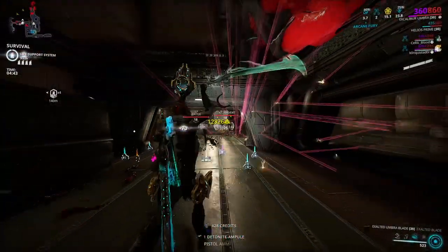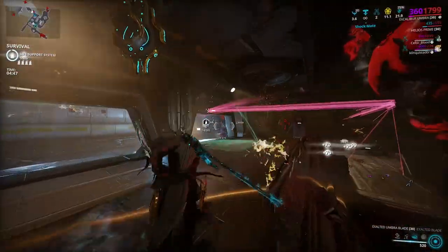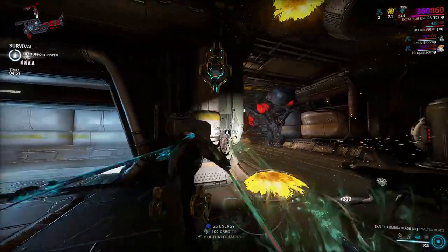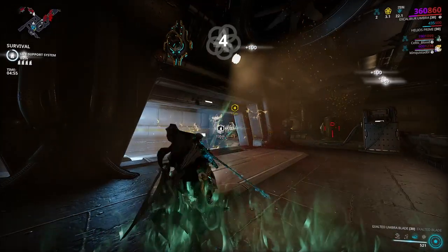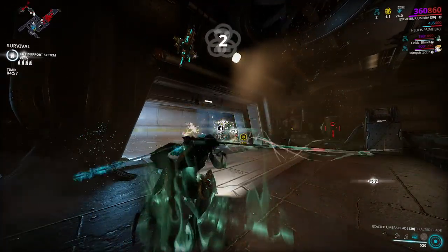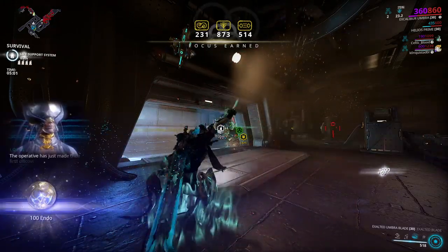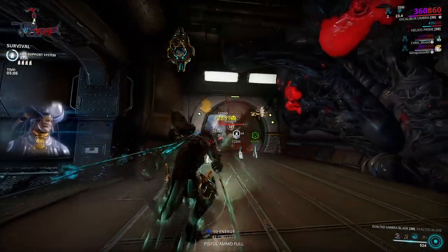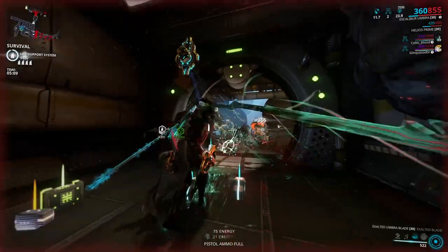You can always go to Deimos and run isolation vaults on the Necrolisk. I'd recommend that mainly because isolation vaults are kind of a mandatory thing you'll have to do in the Necrolisk if you want to get a Necromech. It's not going to be the fastest way, but you can get really lucky and get a ton of Orokin Cells. Most likely you won't get a ton, so I'd stick to those other methods unless you just want to farm up for your Necromech.